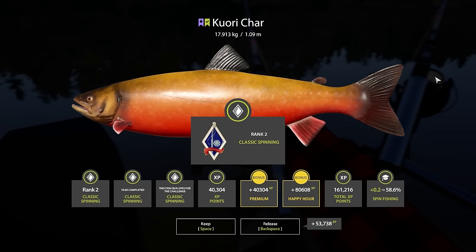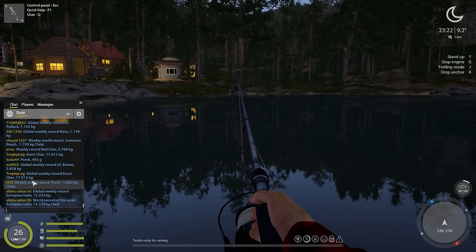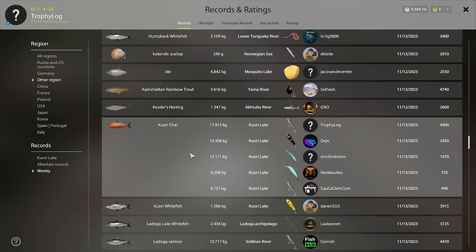17.9 kilos! 161,000 DXP — that's insane! This is a rare fish from quarry and I've just caught one that's almost trophy size. The trophy size for quarry char is 22 kilos, so we were only four kilos off — insane on the first day on quarry! It's also a global weekly record — my first ever global weekly record. This is holy. It should be the best in my region and fifth on the global list.